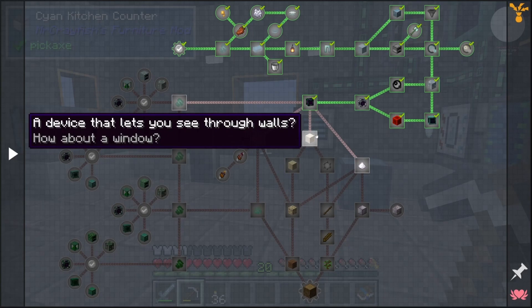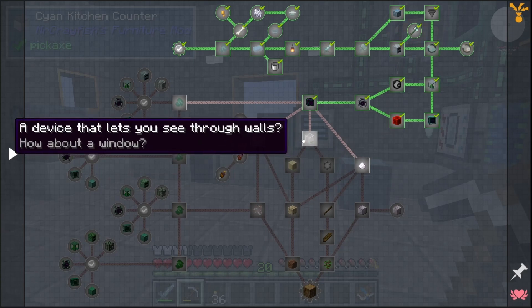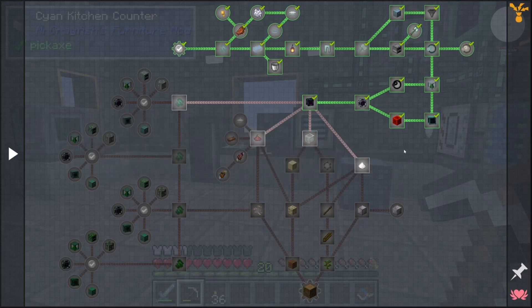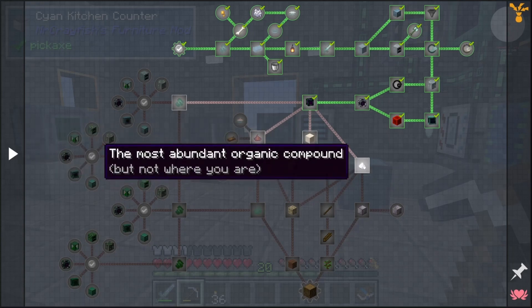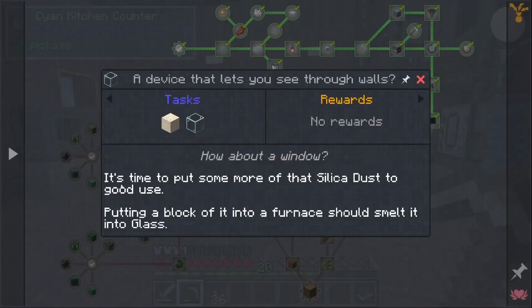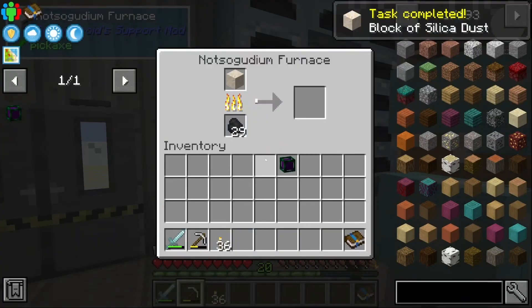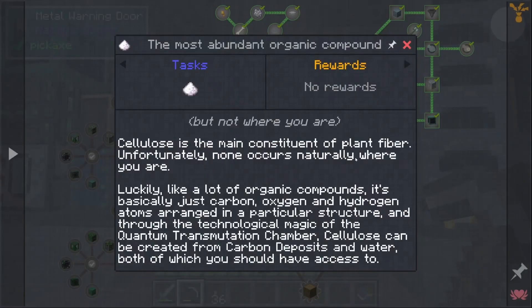We've got three quest choices. Straight down leads us towards sticks and bows, so let's go straight down. We also have to do the organic compound quest to unlock sticks. Let's go with the window quest first — time to put some silica dust to good use. Put a block of it into a furnace and smelt it into glass. Good thing we grabbed more silica.